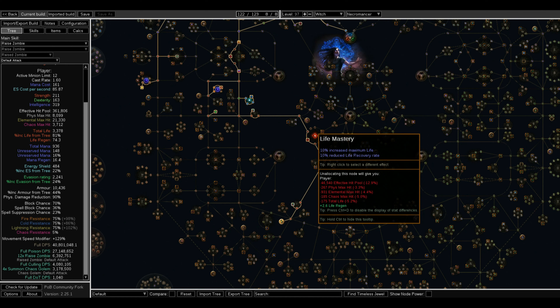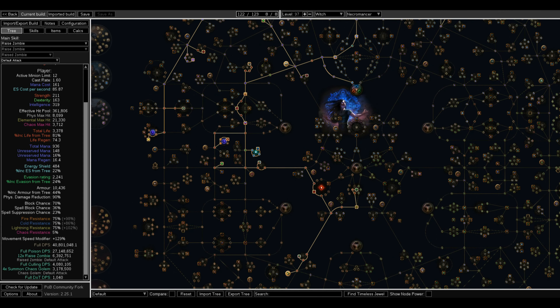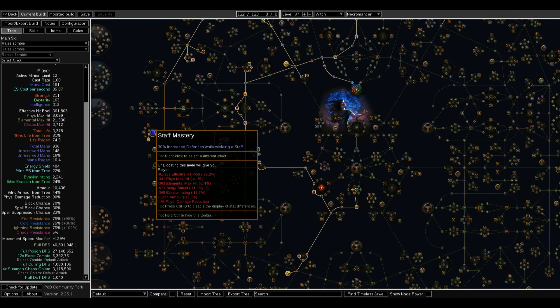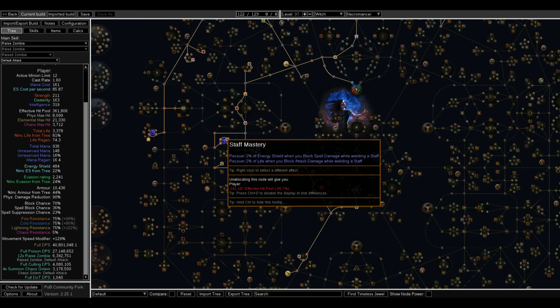The Life Mastery is just increased life and reduced recovery rate of life — that's up to you. Staff Mastery provides 2% energy shield and 2% life recovered while blocking while wielding a staff, and the other option is 30% increased defenses while wielding a staff. The Masteries are up to you when to take them, but both Staff Masteries I'm using are a huge increase to effective hit pool.